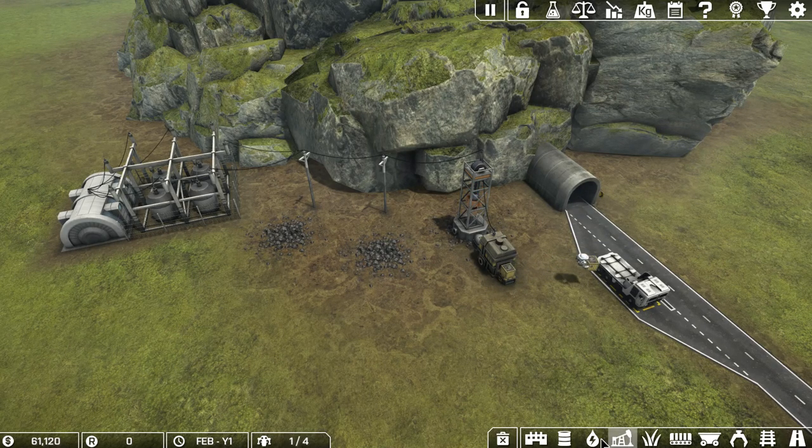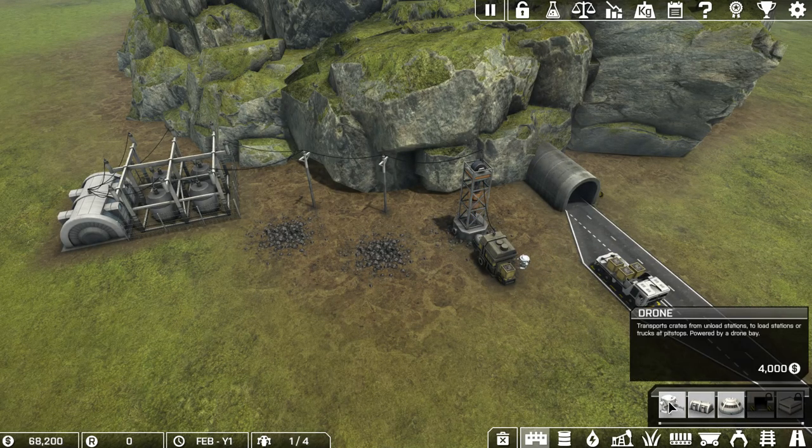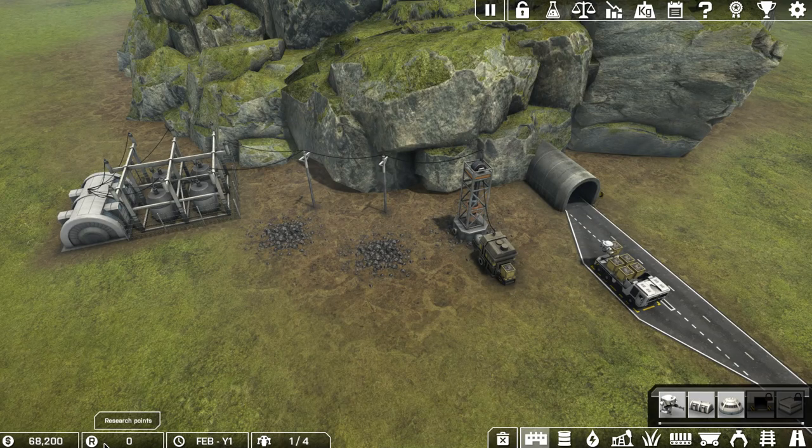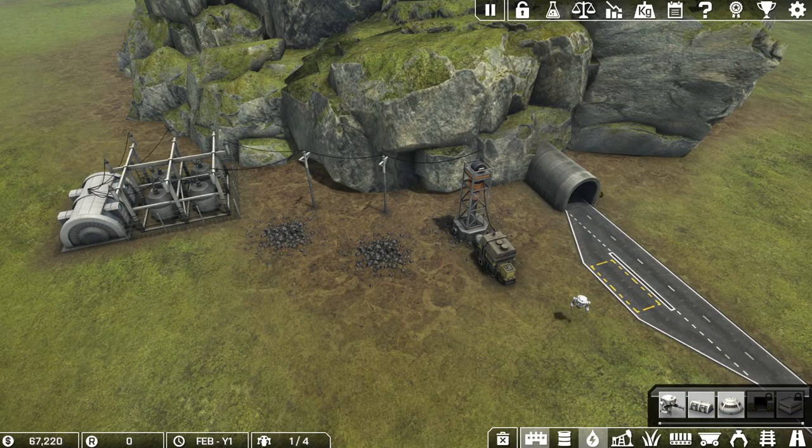Let's begin. I have some money - the first thing to do is check our tools bar. There's a demolish button to sell anything and get money back. Items grayed out still need to be researched. We can buy drones - a drone bay costs 400 dollars per month and ten thousand dollars to build. Each drone bay can sustain four drones. I can have three more drones right now.